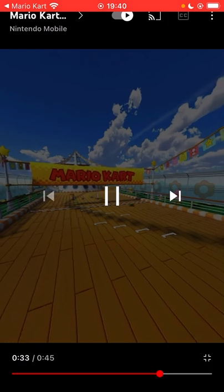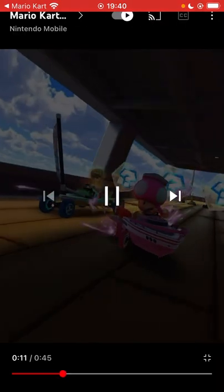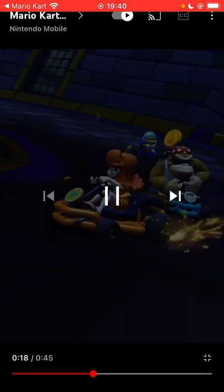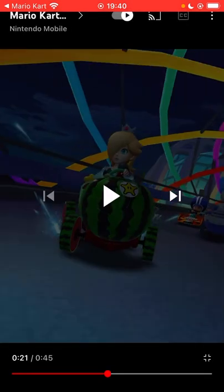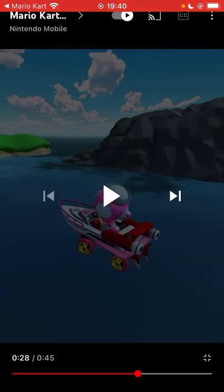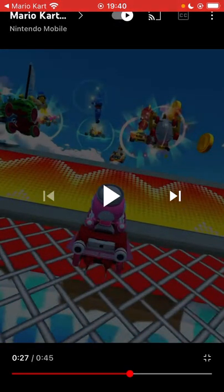One last look at the courses. We've got Daisy Cruiser, and then there's also what might be a different section or different version - maybe the RT variant. We've got Wario Shipyard back again. And this has got to be Singapore - lit up at night like it was originally, with all this colour going on. It's amazing, even the guises look like they've got different colours.